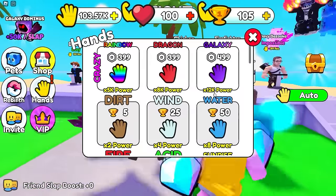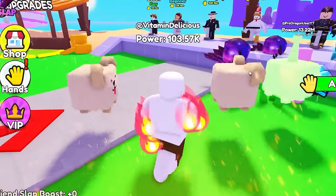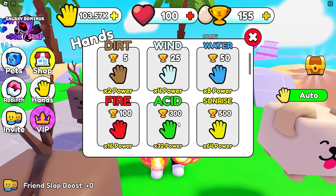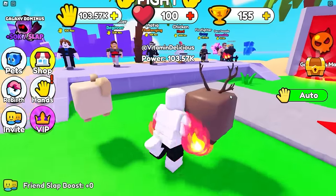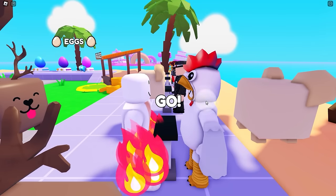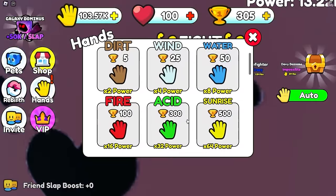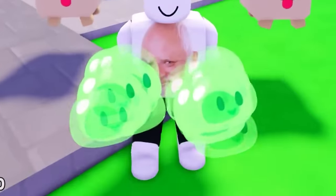I got 50 wins for that. I can equip the fire hand - look at those flames coming out of my fists! I need 300 wins to get the acid hand, so instead of opening eggs I'm just gonna keep fighting the chicken. I get 50 wins every time I knock his stupid head off. I now have 305 wins - that gives me the acid hand! Times 32 power.